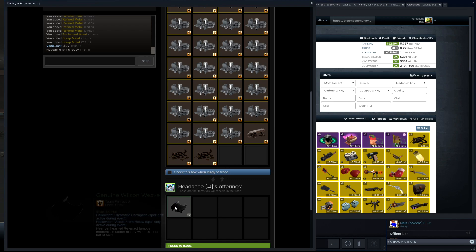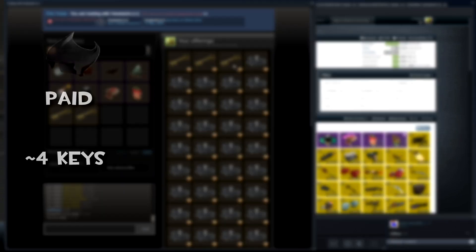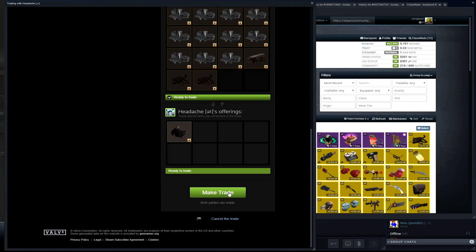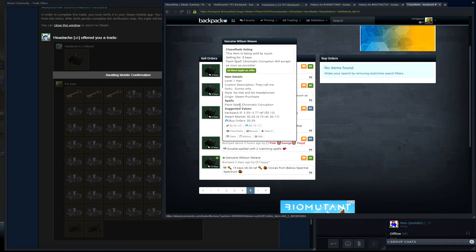In this next trade I'm buying somebody's double spelled Wilson Wave for around 4 keys. I'm not sure if it'll sell for more — the one with Chromatic Corruption spell sells for more — so let's see what we can get for it.